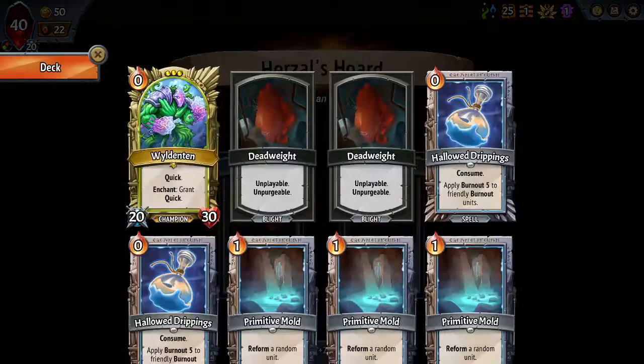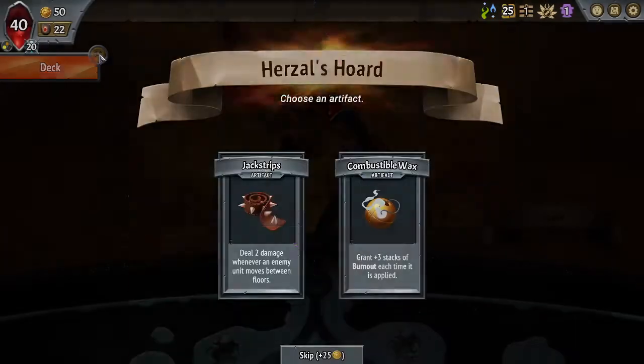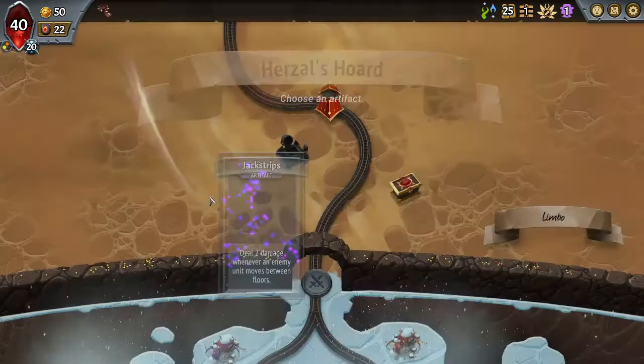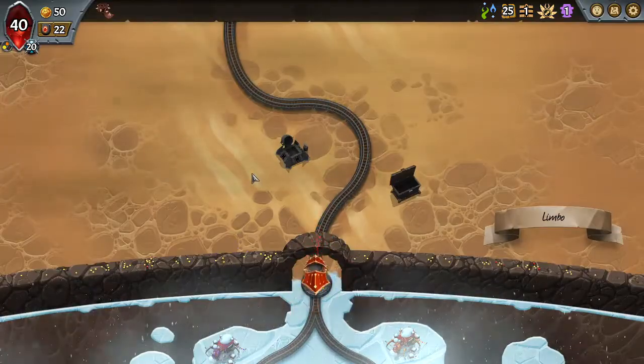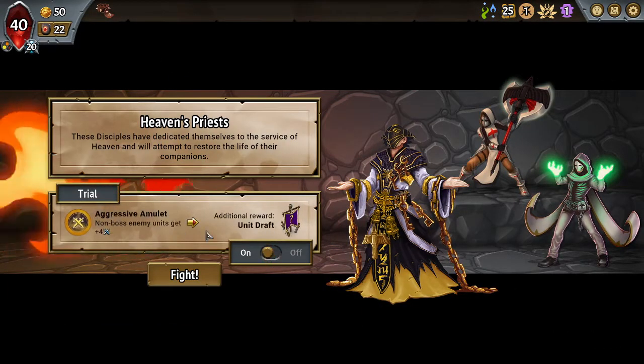I probably don't need this given that I started with two Halland Drippings. Like if I do end up having Reformed be a main thing, the Halland Drippings should basically take care of what Combustible Wax took care of. I'll just take Jack Strips. It's definitely a great artifact to start with, especially if they don't get an Army Trial — which they didn't, so that's pretty good.